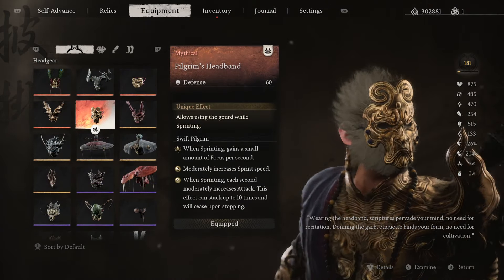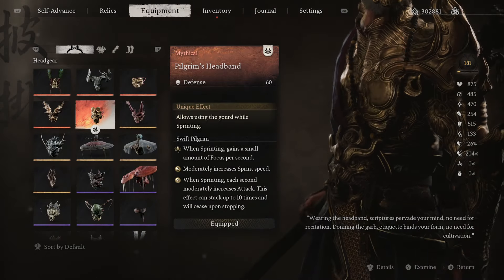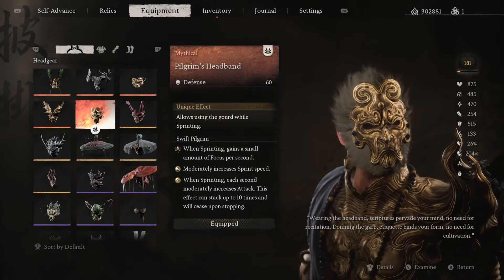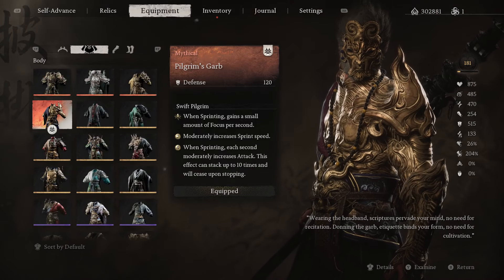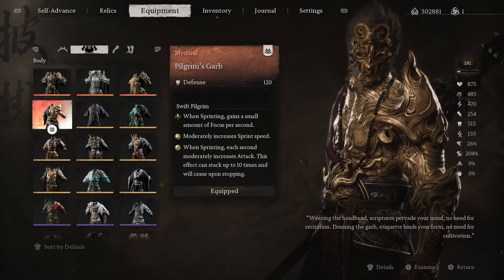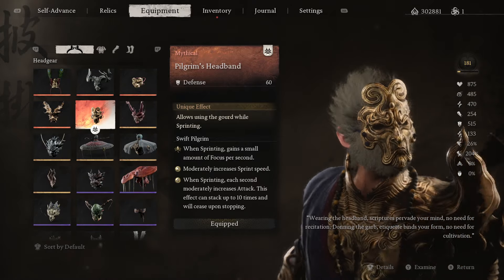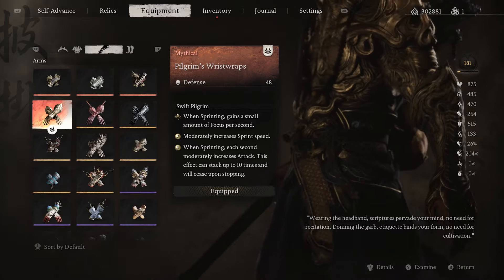For the armor set, this is full Pilgrim armor — the first craftable set after you reach the second shrine in Chapter 1. The helmet lets you use your gourd while sprinting, the two-set bonus increases sprint speed, and the four-set bonus is the attack increase that stacks up to 100% damage at maximum potency. There is also a special mythical set effect if you upgrade all armor pieces: focus gained passively while sprinting, meaning you can run in a circle for a few seconds and gain permanent focus. You can actually engage with this focus before entering combat — just run in circles until you have three focus points before walking into the boss room, or even four if using the Jingu Bang variation.